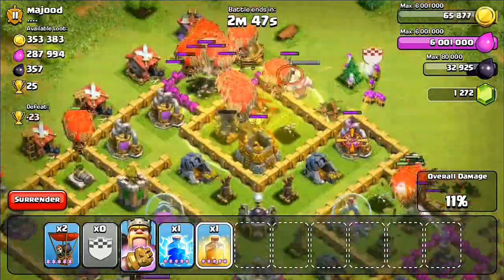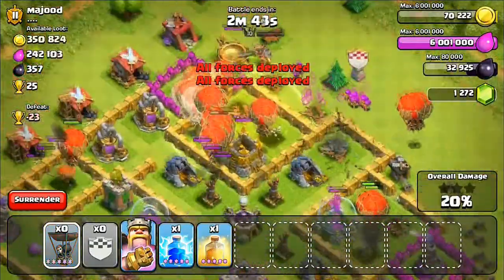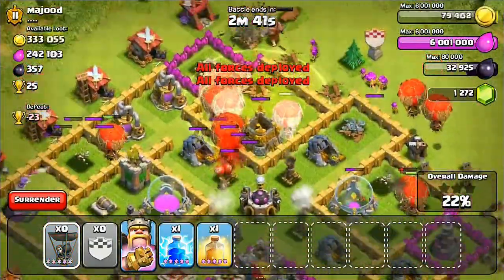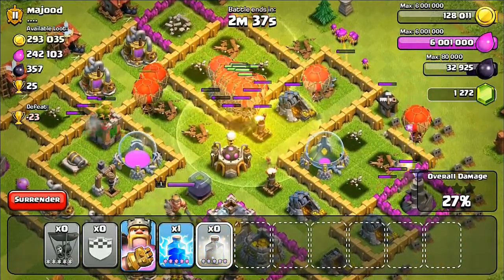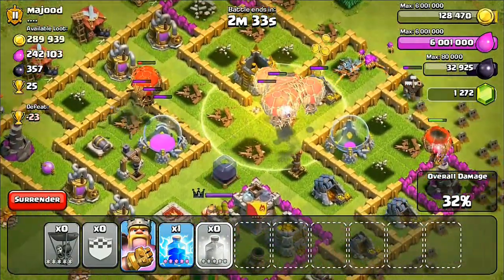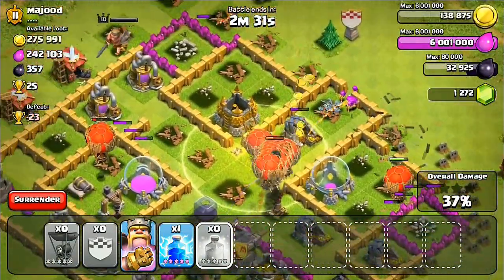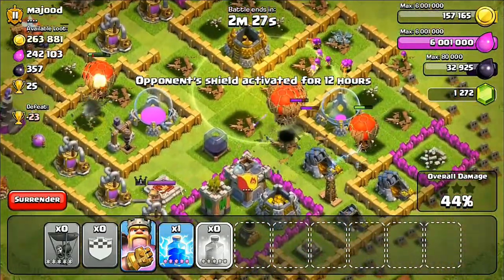The reason I dropped down a healing spell right there is because those three air defenses are going to damage all those balloons at once. There was an air mine but it didn't do much damage because the heal spell was down. There's another air mine and that took out one balloon, but I have a majority left.